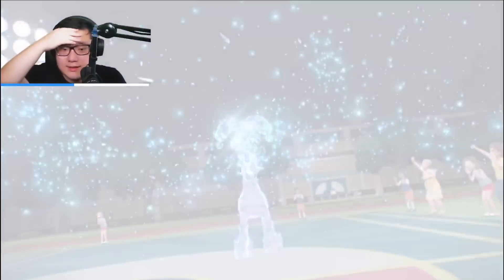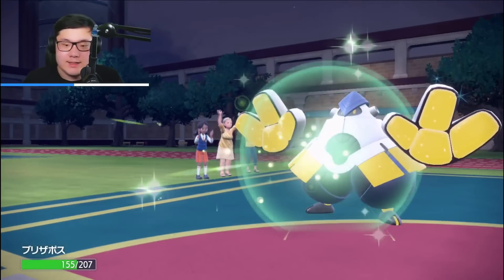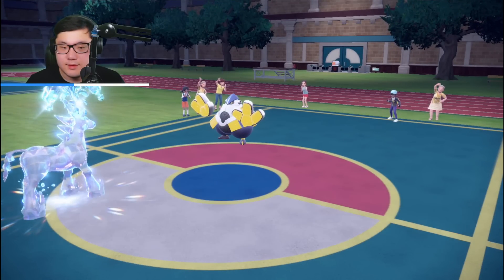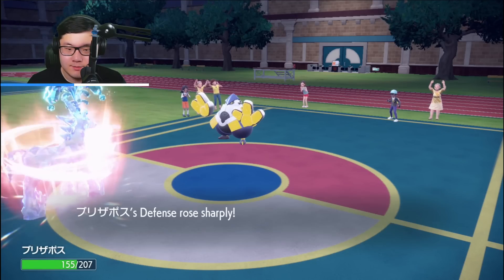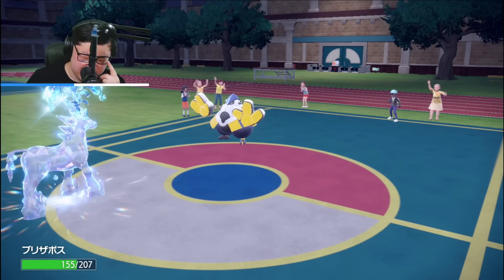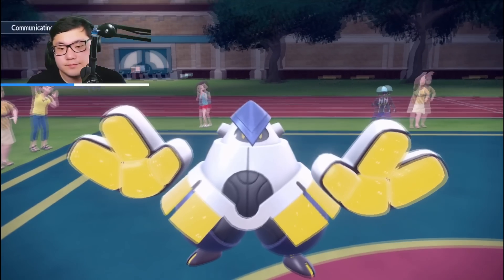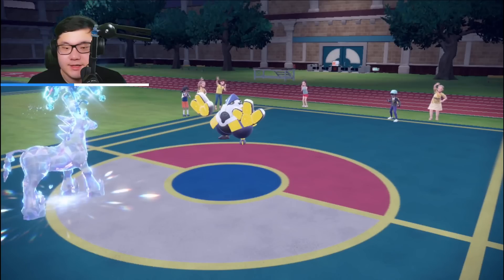Going for Terra now with Glastrier — Iron Defense up. Hope that this isn't Swords Dance on the Iron Hands, which I don't think it should be. They did go for the Drain Punch — that's good. Going for Iron Defense again. I think I have to go for two Iron Defenses and then I can maybe beat Iron Hands that way. They can't Terra — they Terra'd the Dragonite earlier already. Protecting here, and they're going to be inclined to Wild Charge, which means they're taking recoil.